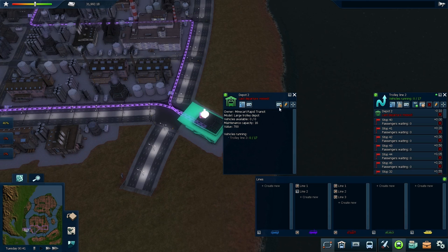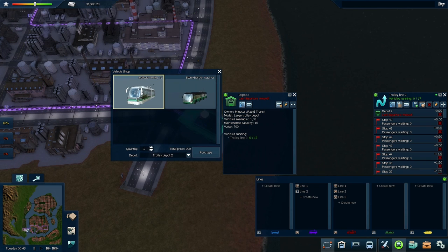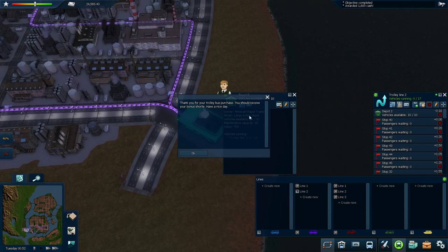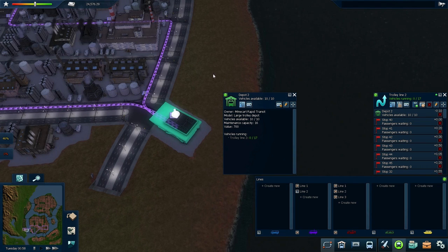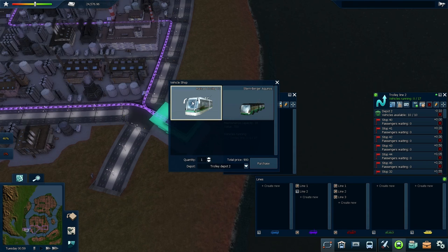So I'm going to buy 18 trolleys to fully cover this line. I'll stick with the smaller but better service quality trolley. In the game you can only buy 10 vehicles at a time — not sure why they put that in, maybe just to prevent overpaying. So I'll buy my first batch of 10. Oh! I almost forgot about my quest — I bought some trolley buses and got an extra $1,600 in cash. That's a good cash infusion. Now I'll buy my other 8 trolleys.